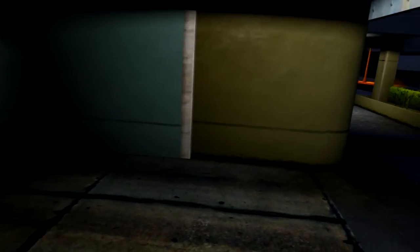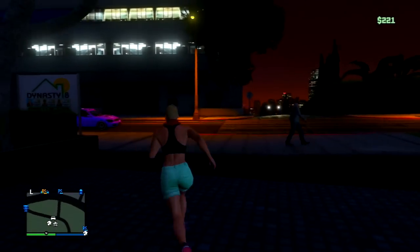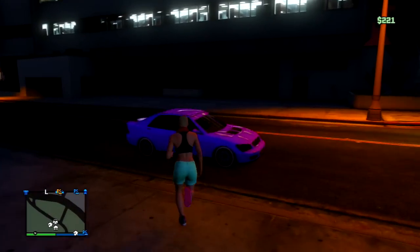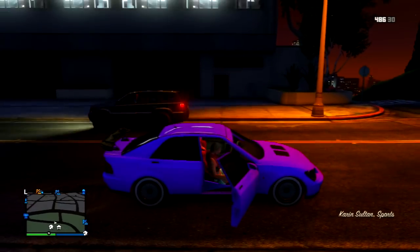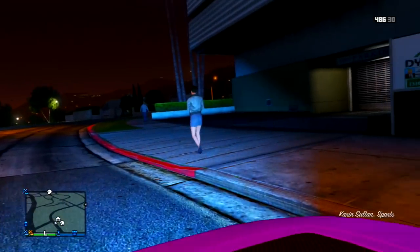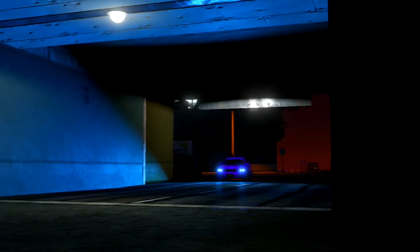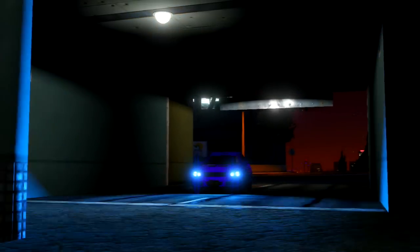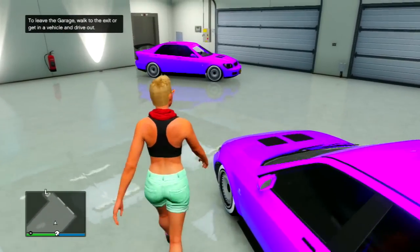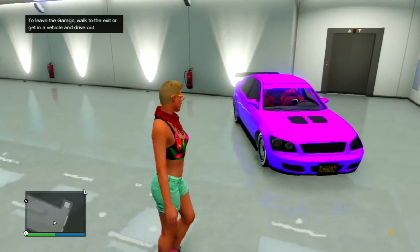Once that's done, go up to the door of your garage and walk outside. Immediately, the first thing you'll notice is there's gonna be a duplicated version of your vehicle sitting in the driveway. All you have to do is press the button to get into the vehicle, turn around, and drive it back inside your garage as if it were a brand new car. Once you come in, you are now done with the glitch — I just duplicated my Sultan for 100% free.